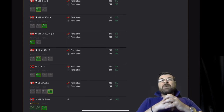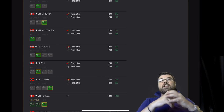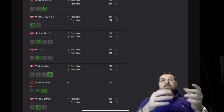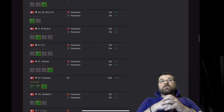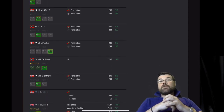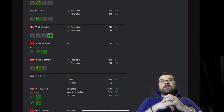VK 4502 buffed on AP and APCR, same with the VK 100, same with the VK 4502B, same with the E75, and same with the J Panther — all shells AP and APCR buffed. Ferdinand HP buffed from 1200 to 1400, which is significant. J Panther II penetration on AP and APCR again buffed. Panzer Jäger 1 DPM and damage on its standard AP buffed.